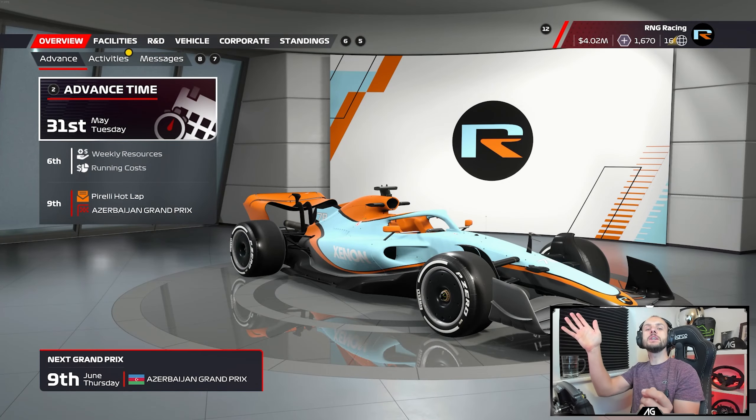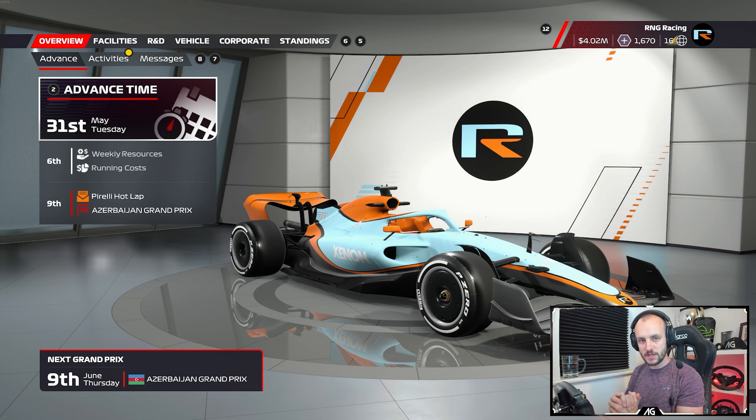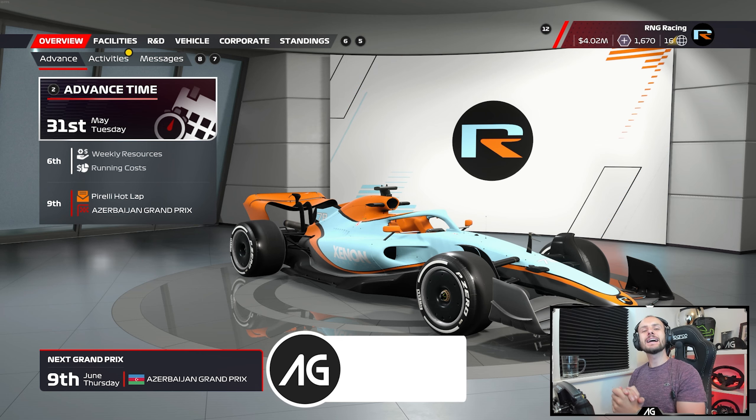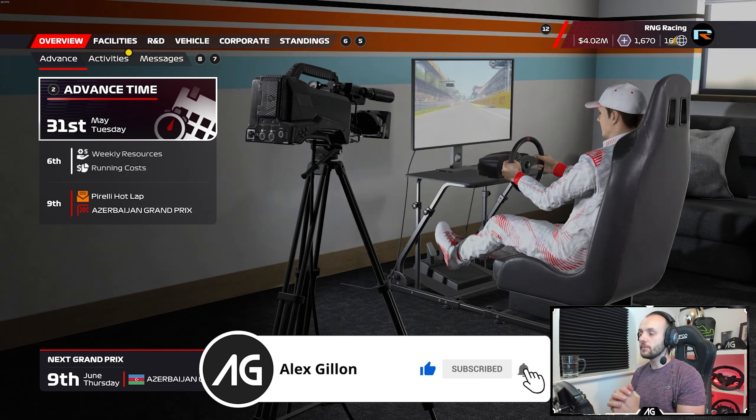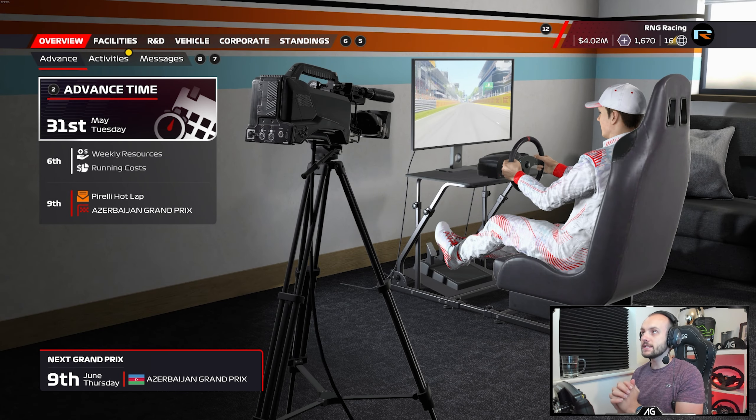Hello everybody and welcome along to the next episode of the RNG My Team Career Mode on F1 22. Today it's going to see the Azerbaijan Grand Prix around Baku - actually one of my favourite circuits on the calendar. I think it produces great racing and I actually enjoy driving it myself as well.